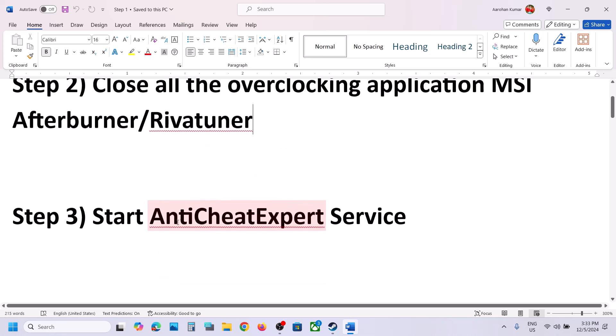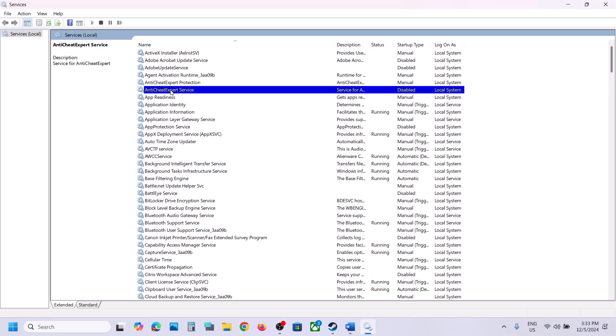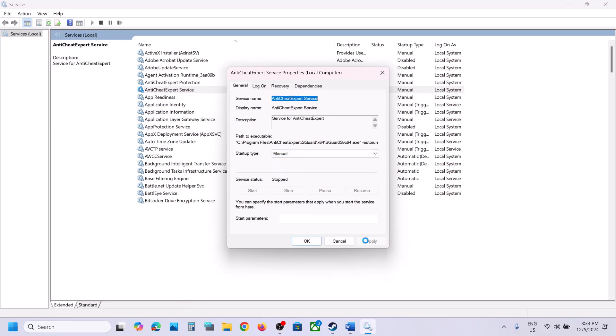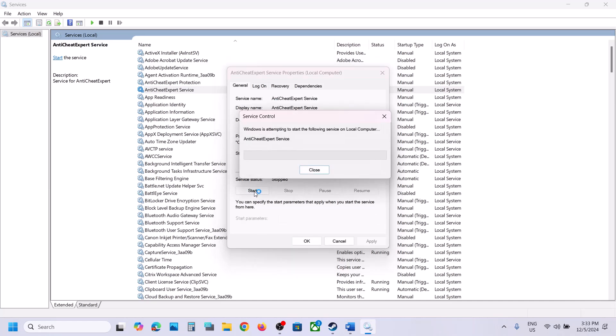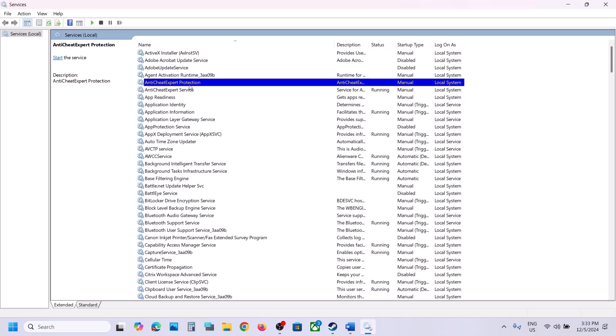The next step is to start the Anti-Cheat Expert service. Type 'services' in the Windows search box and click on Services. Find Anti-Cheat Expert service, double-click it, set it to Manual, click Apply, click Start if highlighted, and then click OK. Also make sure Anti-Cheat Expert Protection is also set to Manual.